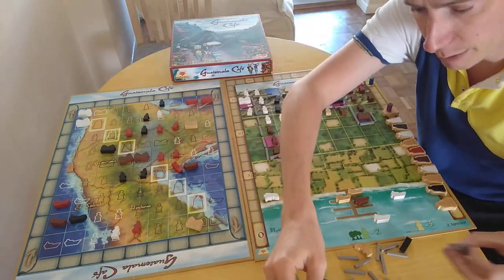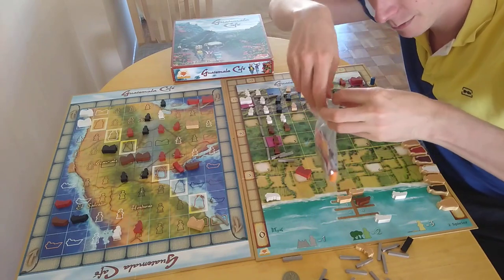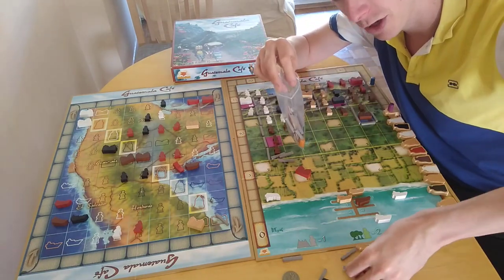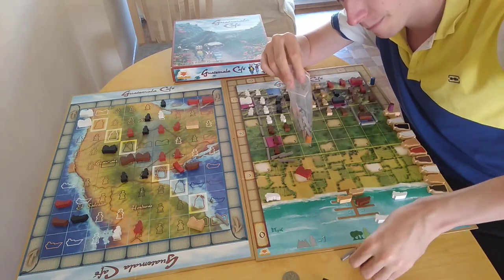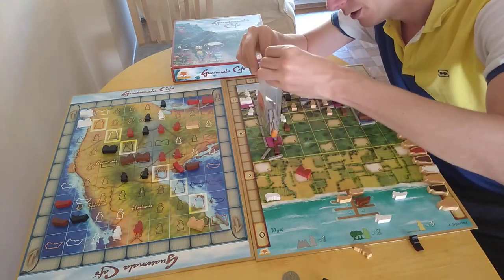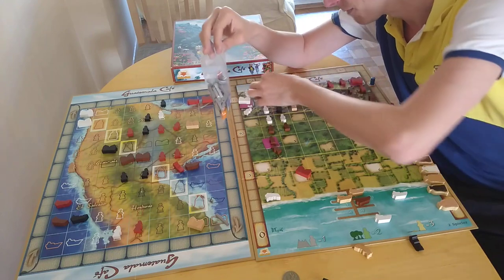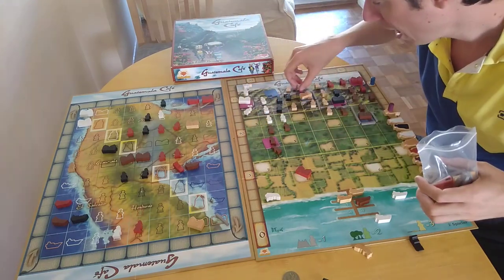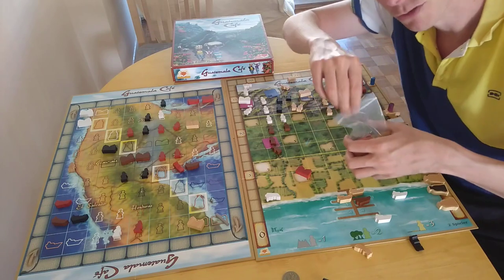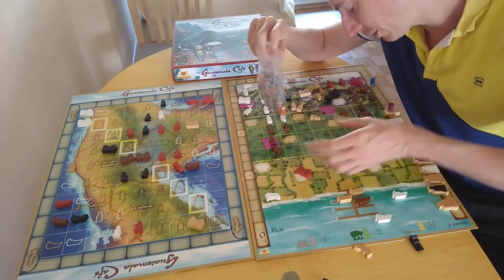The next highest-rated games by these designers are mostly the Unlock series — and the Exit games too, which I think are really good; I highly recommend them even though you can only play them once. They've also made one of my top 10 games of all time — Nochmal — which I believe is the best roll-and-write game. Even though it has luck, it's the most strategic dice game I've played. Check out my top 10 video and my Undo videos if you haven't already.